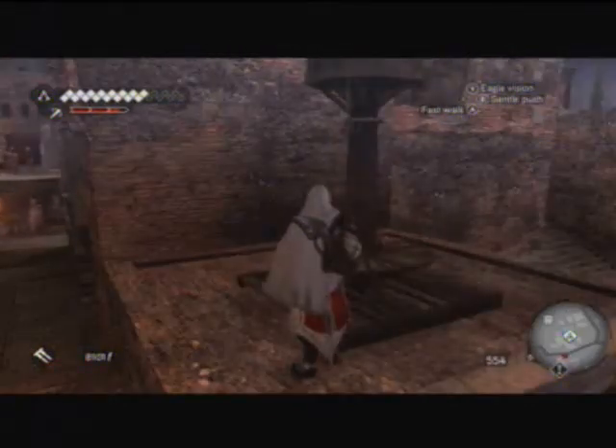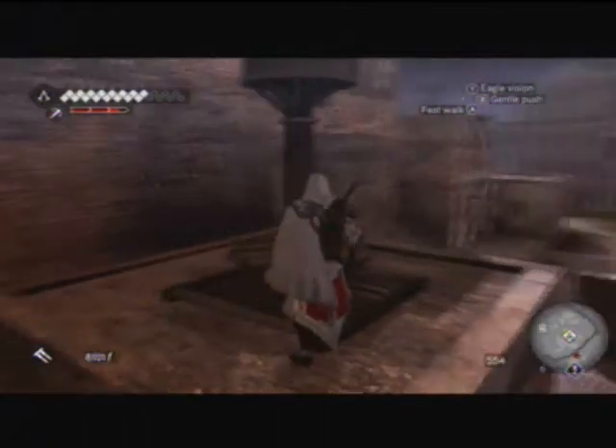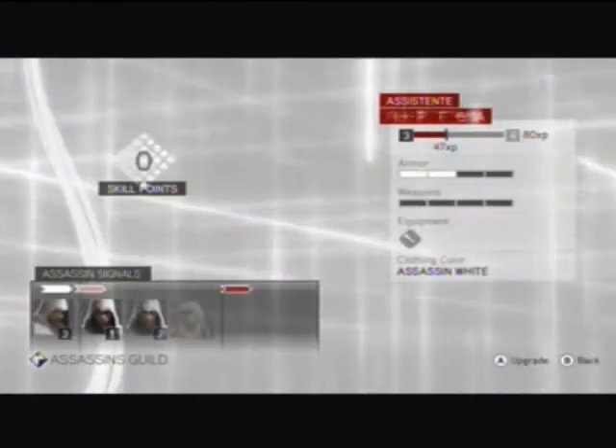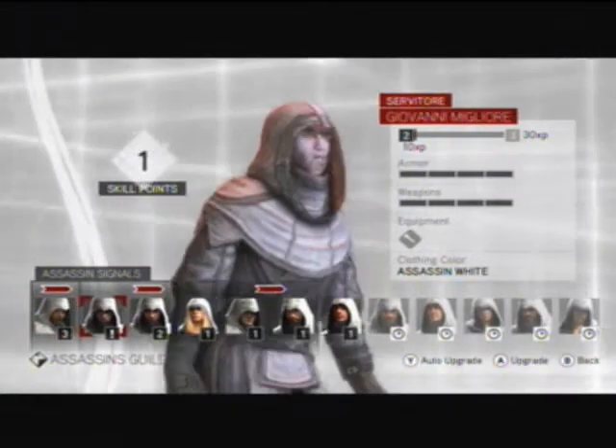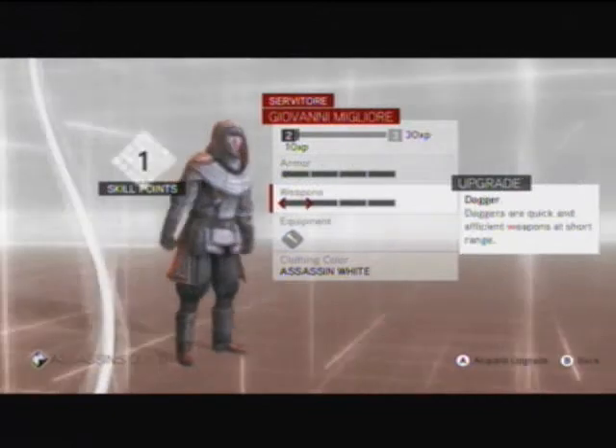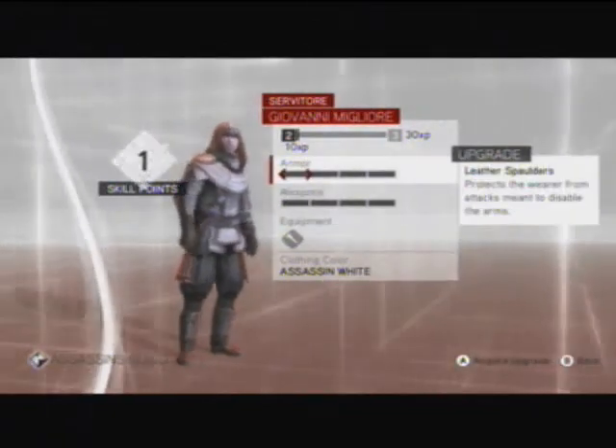I just got an upgrade notification saying my assassin completed something, so let's check it out. I sent them on a mission — it's a new assassin upgrade. He's a level 2, my new one. I wouldn't worry about weapons or equipment that much — armor is more important.